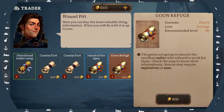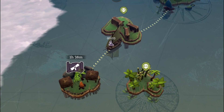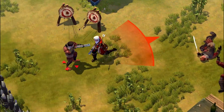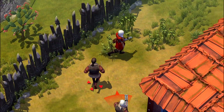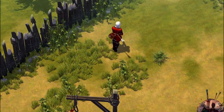Weasel Pete now offers a new Goon Refuge treasure map from time to time. This map leads to a den full of bloodthirsty pirates. Be sure to deal with them harshly before they even have a chance to execute a captured sailor. Once it's done, free the poor prisoner and hire them to your crew.